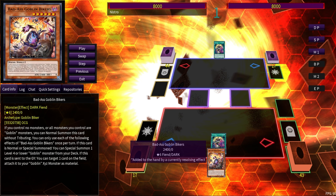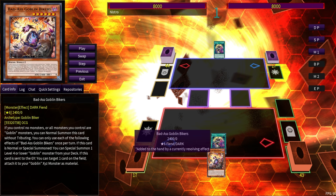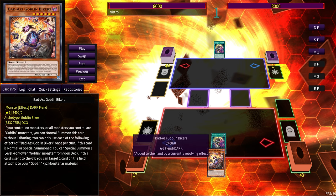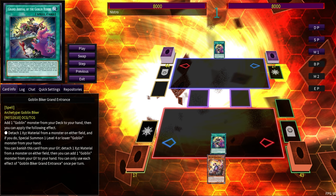Badass Goblin Bikers: if you control no monsters, or if all monsters you control are Goblin monsters, you can Normal Summon this Level 6 card without tributing. That's pretty cool. But the best part: when it's Normal or Special Summoned, it's a mini E-Tele — it summons a Level 4 or lower Goblin monster from your deck for free. Previously Grand Entrance was not a one-card starter, but now it is. This card used to be only an extender; now it's a starter. Because of this, it's no longer the main target you search off Dug Charger unless you open Tour Guide and nothing else.